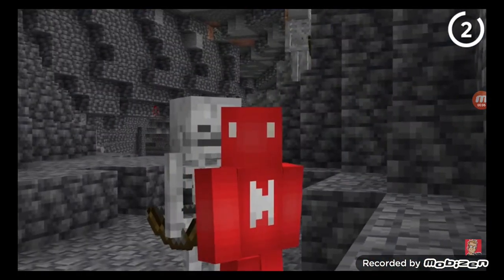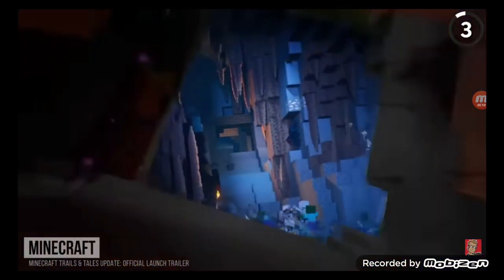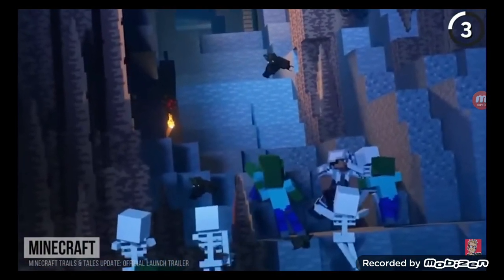And that's not the only issue in this shot, since there's also something weird going on with our skeletons. If we zoom in and look closely, sure enough, none of the skeletons walking towards Steve actually have any bows and arrows.